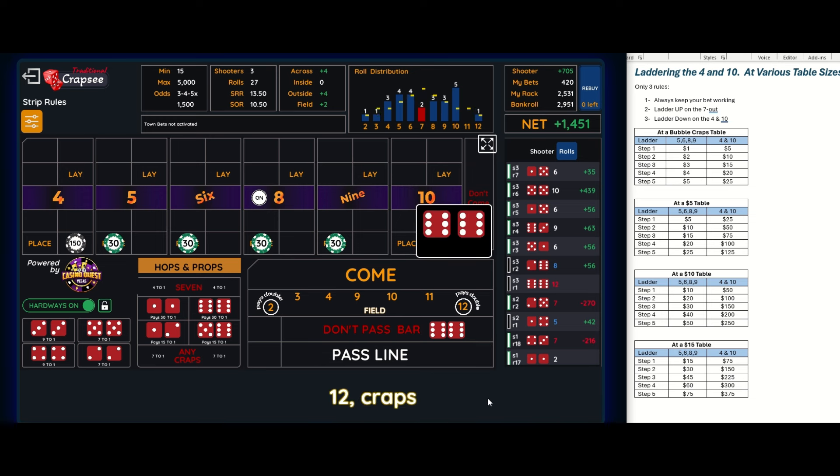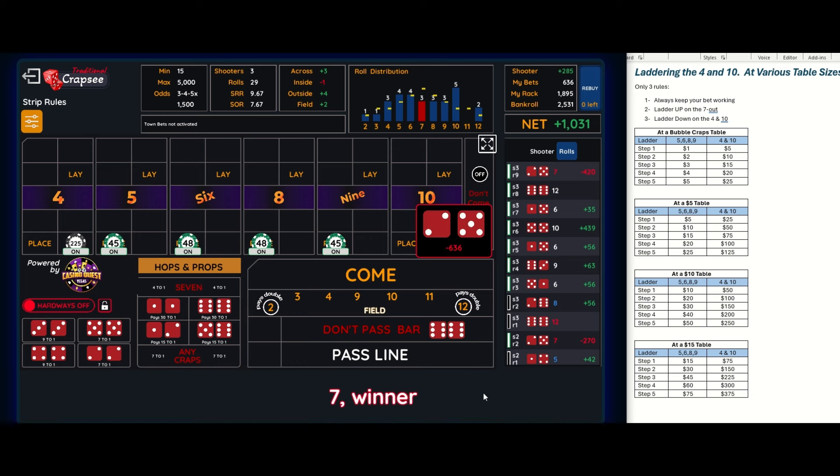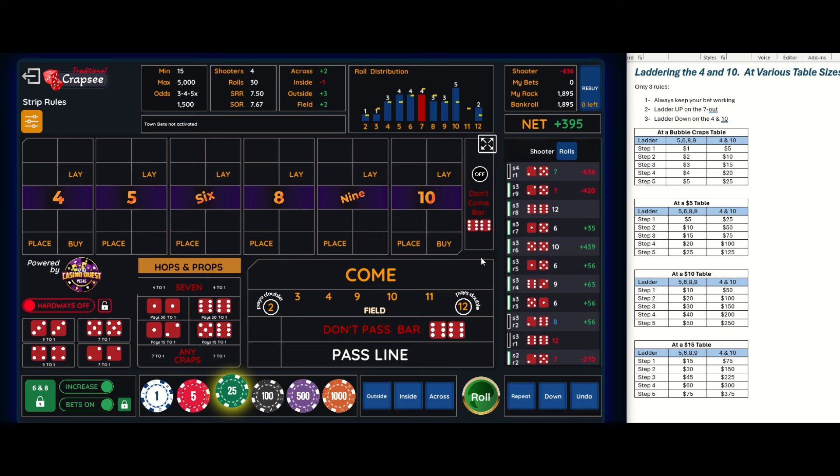There's a six, a twelve — no help. There's a seven out, so I've got to go to step four: sixty dollars on the inside and three hundred on the four and ten. I think that looks right — sixty on the inside, three hundred on the four and ten.